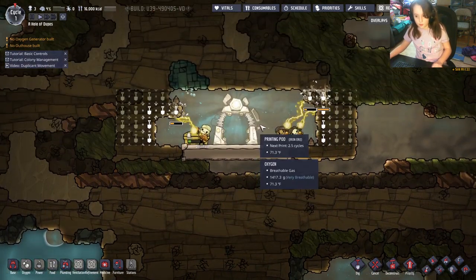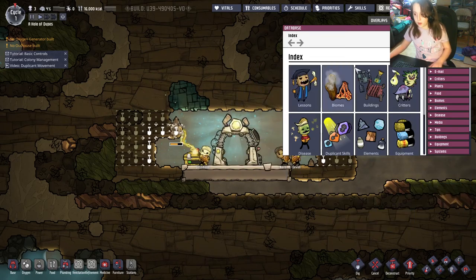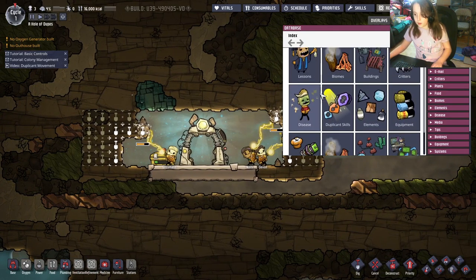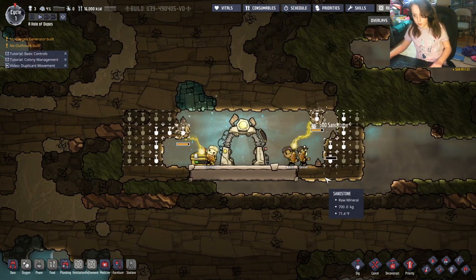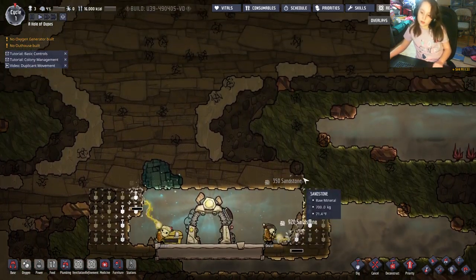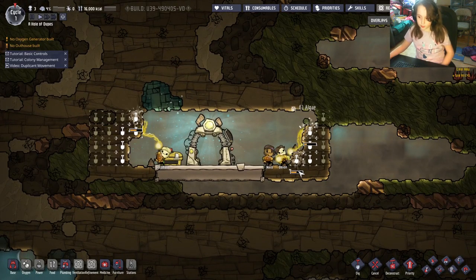If you press the menu you can see all the different things, including lessons which you can use to see little guides about how the duplicates work. The in-game tutorial doesn't help enough, so maybe you should look at those.